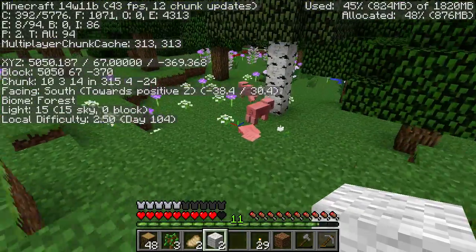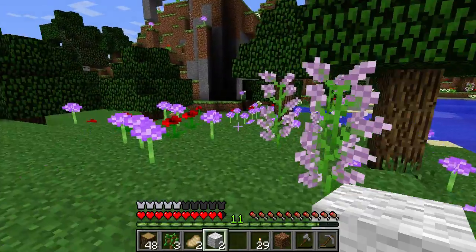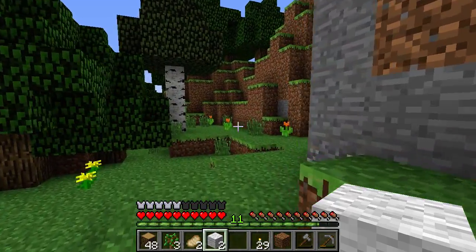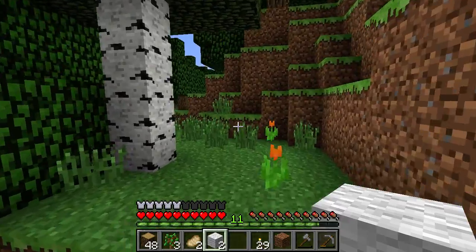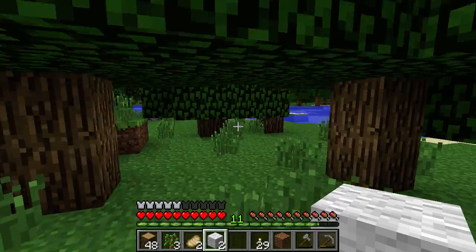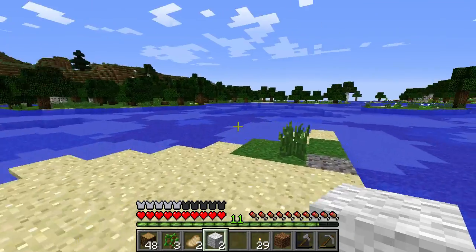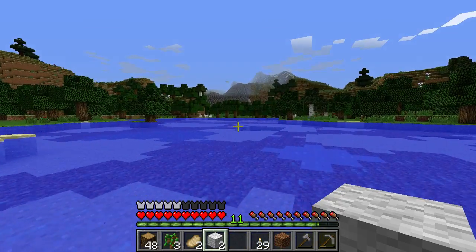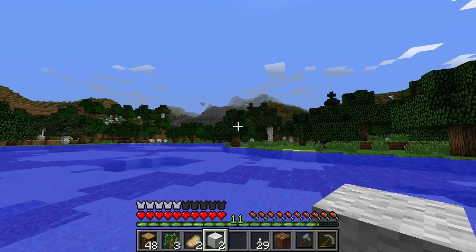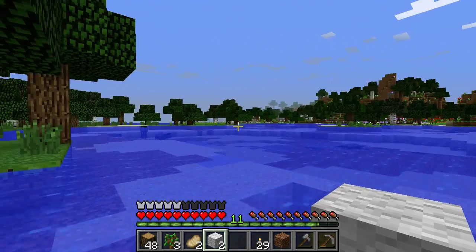This has to be a flower forest, right? Yeah, I like this — it's cool looking. So there's one special biome. Now if we could just find a swamp, or a hardened clay biome, or a mooshroom biome. This is almost like swampland but it isn't. It's got the very thin water though. We have some smooth, slowly rising mountains up here. Look at all those flowers, it's beautiful.